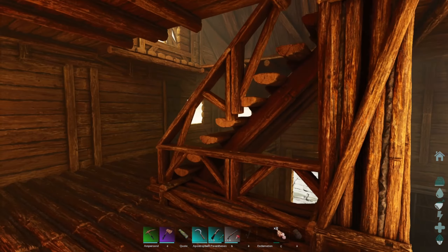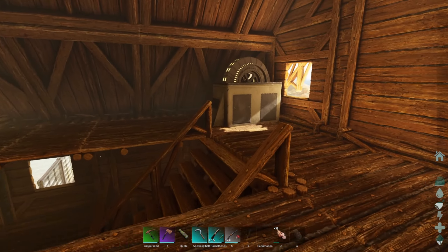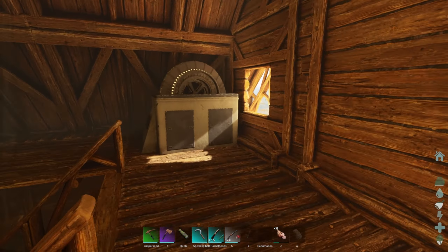Over here we have some areas that are not done yet. This part is also not done yet but it's more so than the other side. So here we have the bedroom - only a bed here - and the generator room will be here. We have a nice little view here of the surroundings.